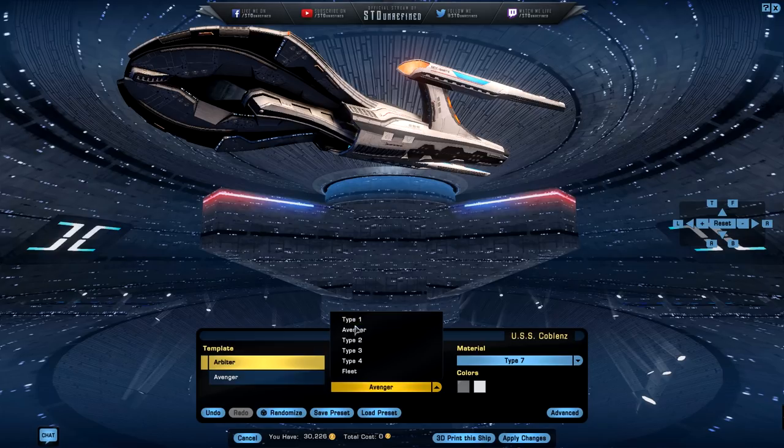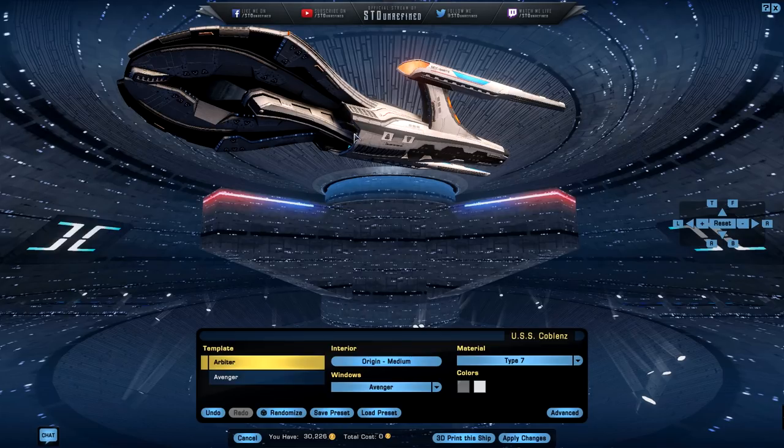We've got window Type 1, we have the Avenger style, Type 2 and the Avenger, Type 3, 2 and 3, Type 3 and 4, and a 4 and Fleet — there's also a Fleet version of the windows which I like a little bit better. I'm going to leave it at the default bluish as it comes out of the box.